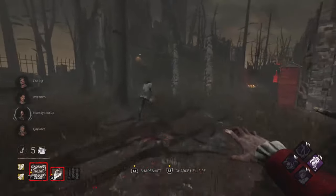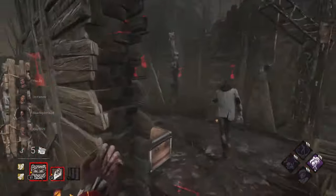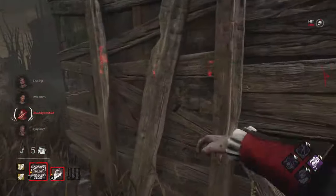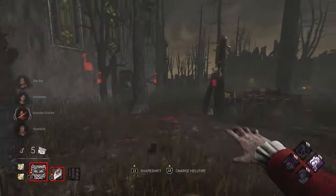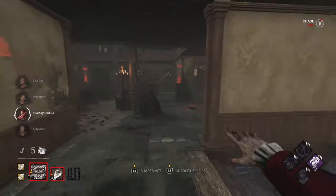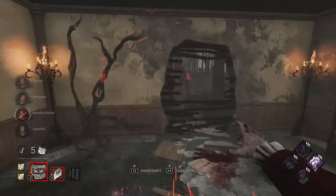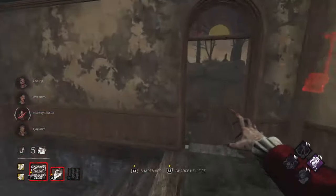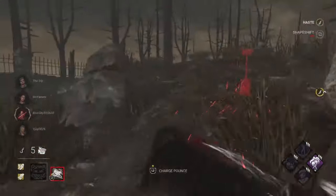The add-ons are both bat form add-ons — one for teleportation speed, something like the boots of speed or boots of flight, and the other to extend teleport range by 25 meters so you can teleport from farther away. We're also utilizing a couple of totems here trying to buy as much slowdown time as possible.